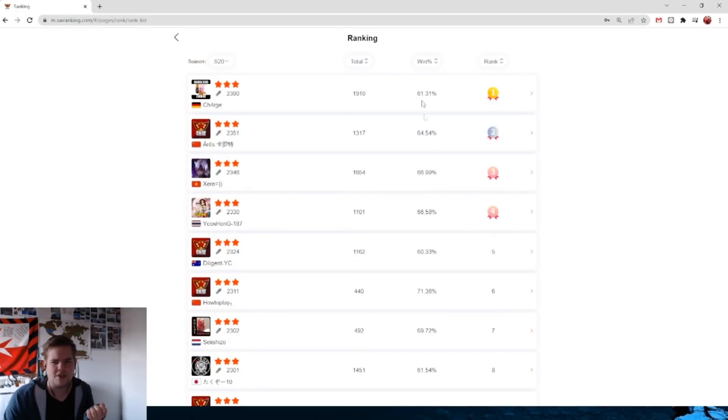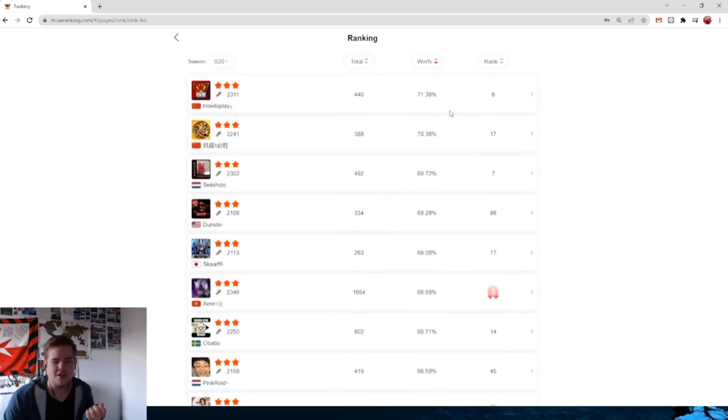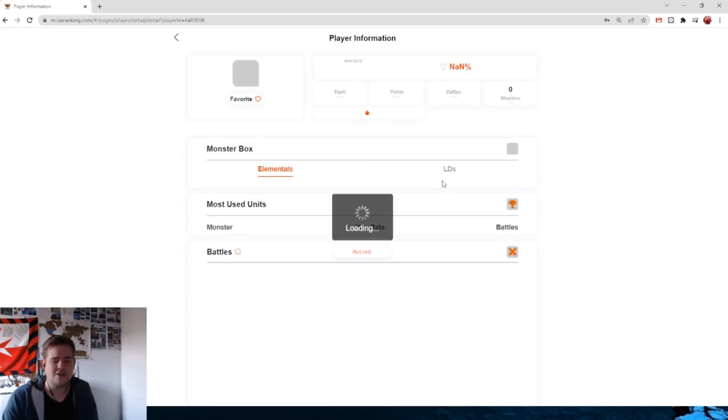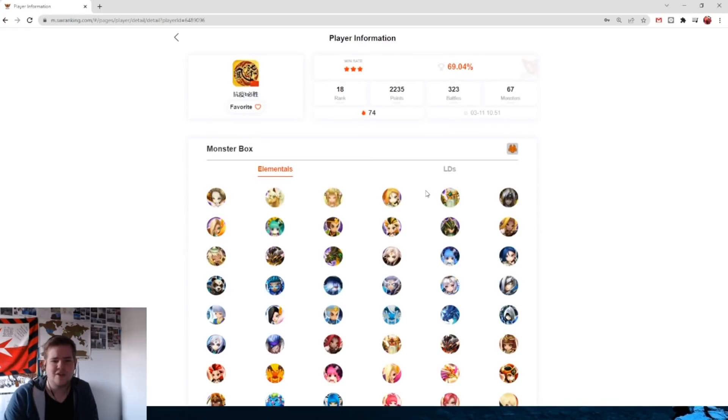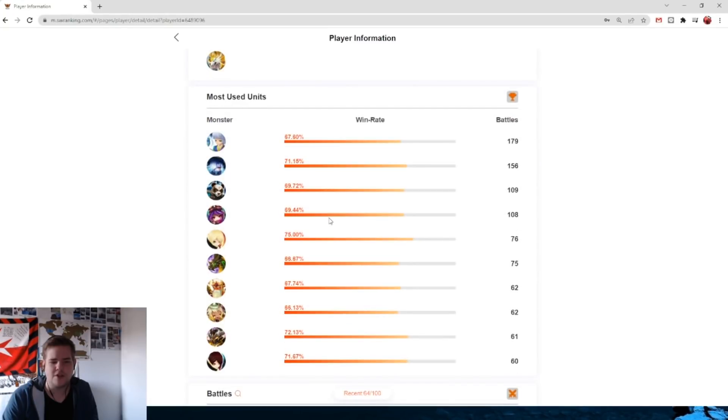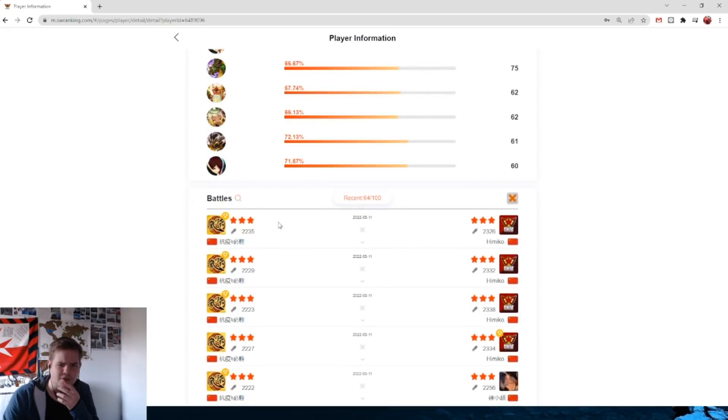I'm at rank seven. What's the highest win rate right now? You can check that too. How to Play has the highest win rate, and then this guy is the highest, and I guess How to Play and I are the biggest slackers in the top ten right now. This guy is also a big slacker. What is this guy using? You can just click through player information. He's using Cadiz and Bella — interesting. Playing Himiko. He's using Chloe. Interesting.